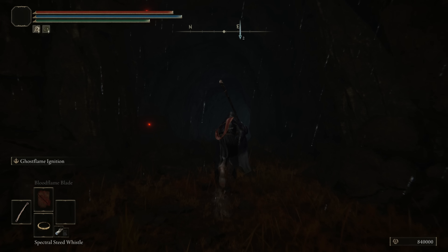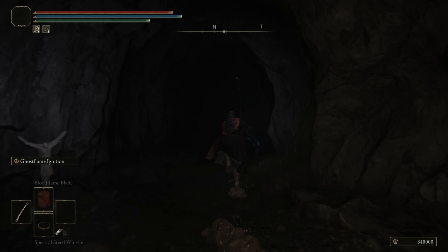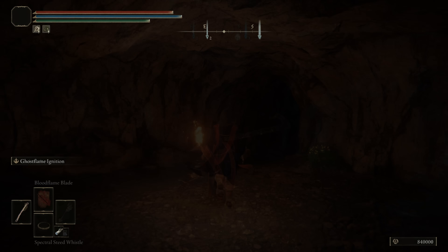In order to perform this glitch correctly, we need to arrive at the Swamp Bank Lost Grace. What you want to do at this grace is rest until it is nightfall. Once it has reached that time, head towards the east and encounter a Death Rite Bird.